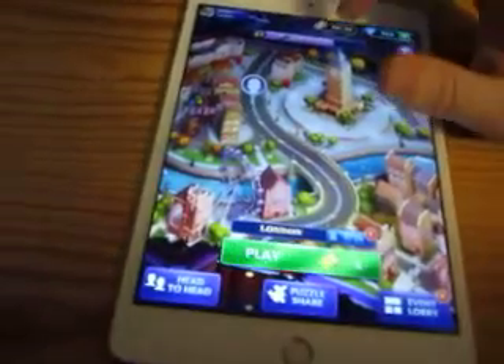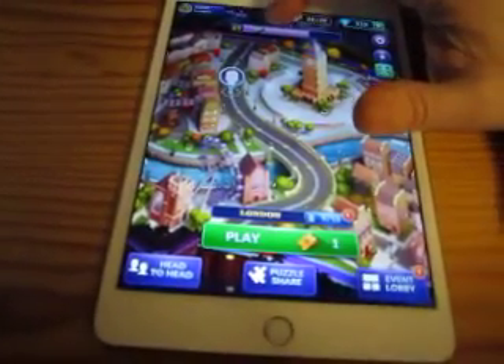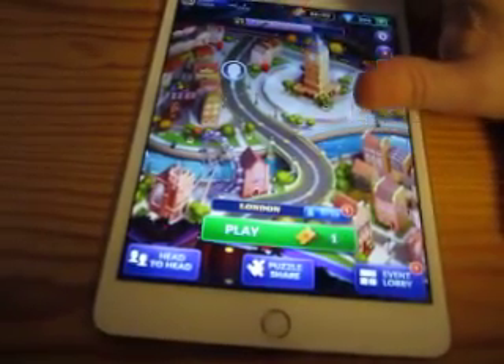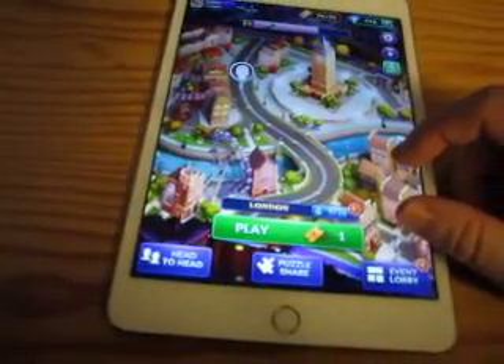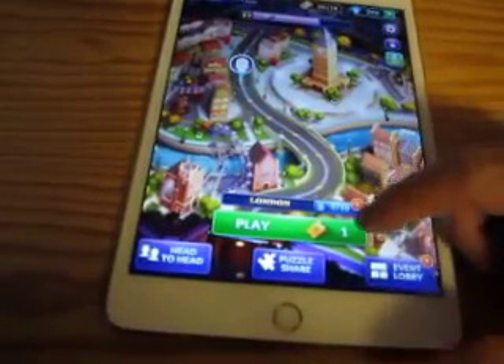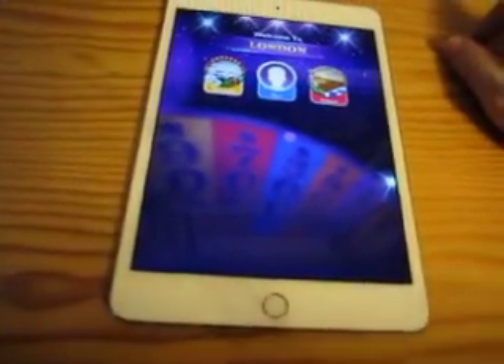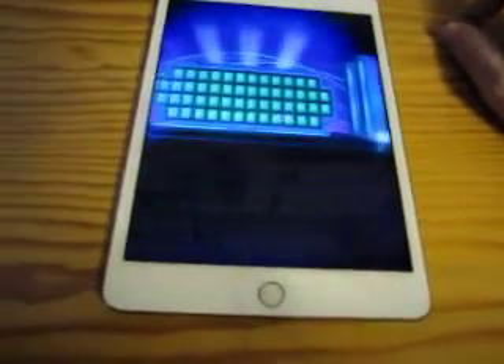Up here you'll notice there are two numbers. The first number is the amount of money you have for the level you're on. The second number indicates the amount you'd need to reach the next level. Right now I've accumulated 6,050 out of the 9,000 that I need to advance to the next level.